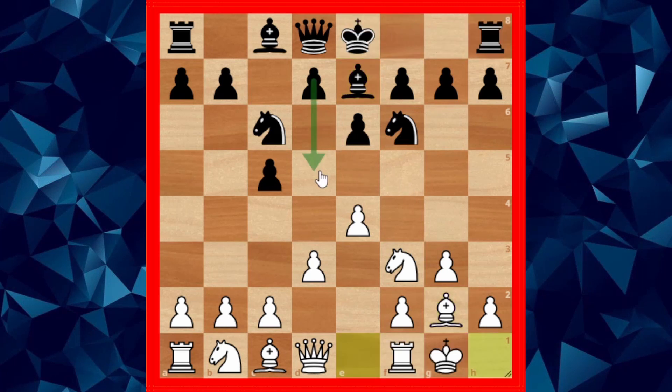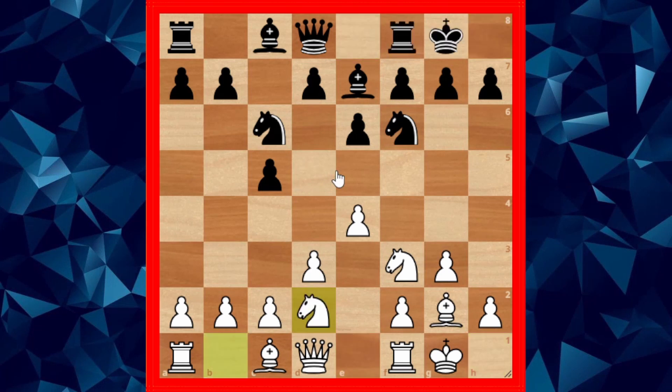Here black should have played d5, which is quite normal, but black had a different idea in mind. After Nbd2, black plays rook to d8 — Sherwin slid the rook with his pinky as if to emphasize the cunning move.